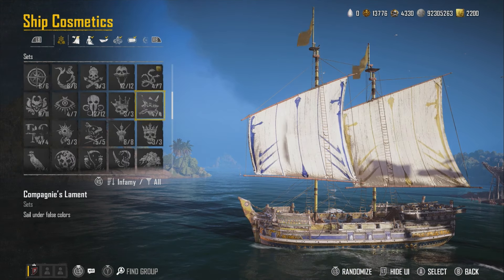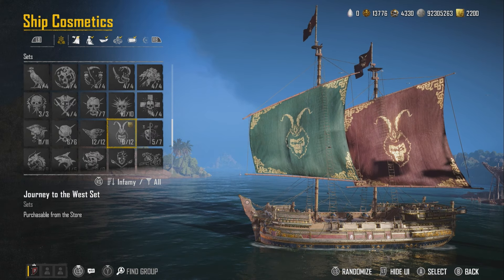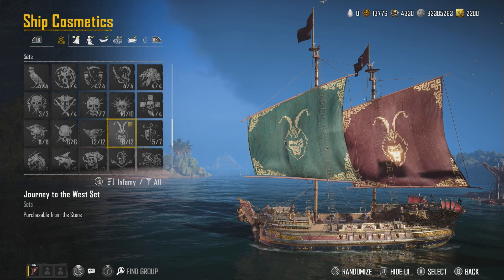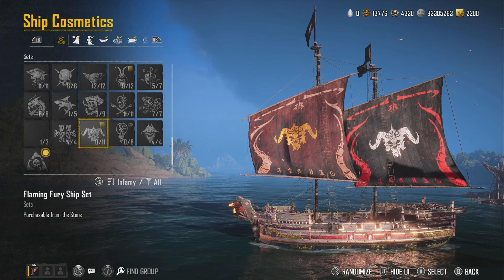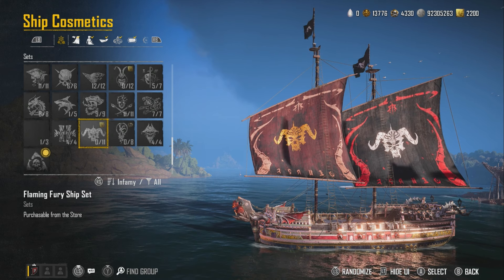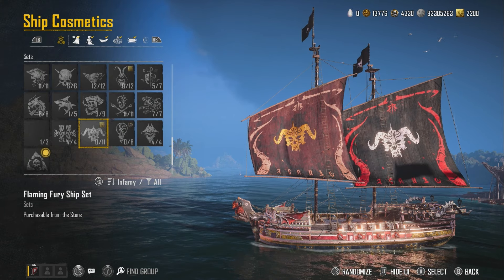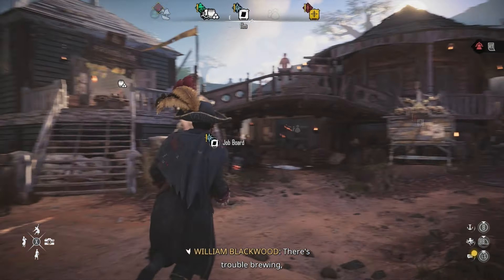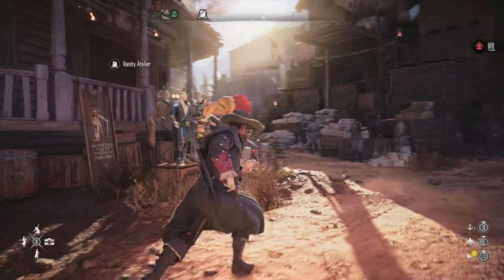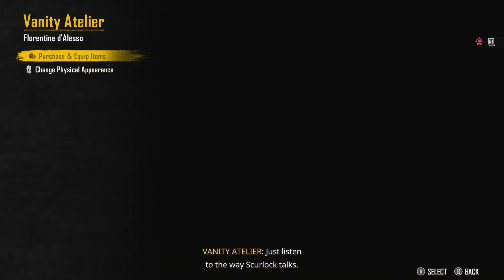Going into manage ship cosmetics, looking at the gold section - we can see the Call of Hydra on your ship. The Wukong set on the ship is a really cool set, especially on the Sambuk - it's a really tasteful set. The Flaming Fury ship set is actually pretty sick when you look at it on the ship - you see the horns coming through the side, the wings, the bones - that's a pretty naughty looking ship. Let's go and check out the outfits in the Vanity Atelier.